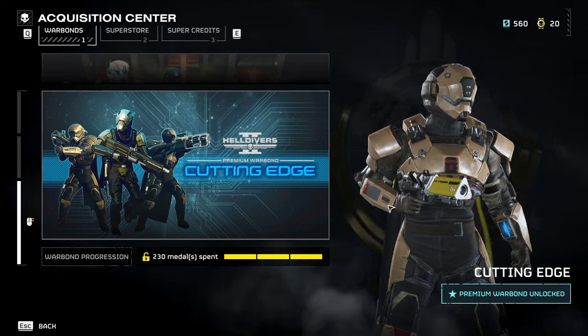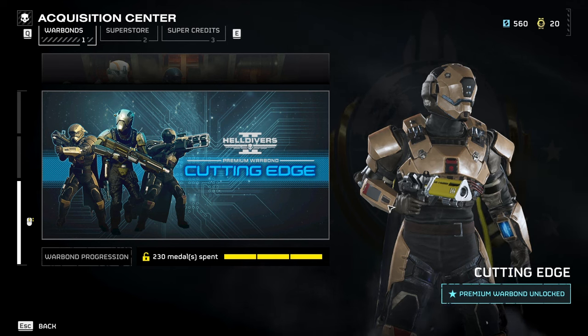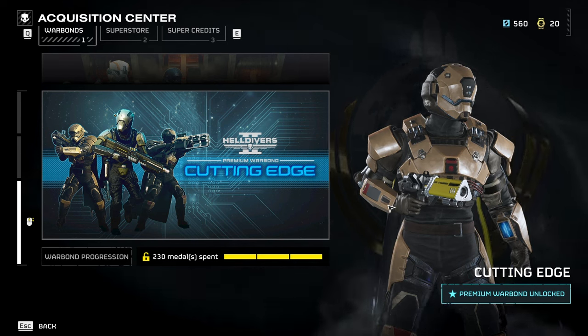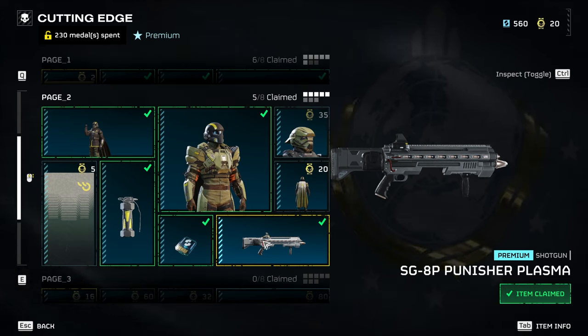Hey-ho, Freedom Fighters! The new premium warband has already dropped and Helldivers are already grinding their medals to get that new gear. But today I'll be showcasing the new plasma shotgun and we'll find out if it's worth your super credits and medals, or if it's just mid.